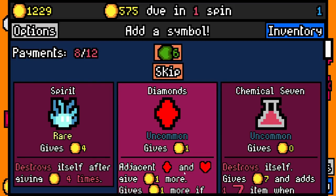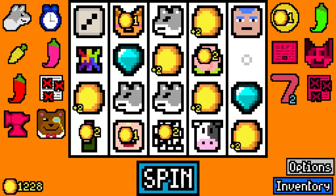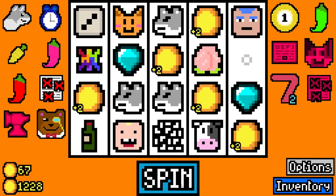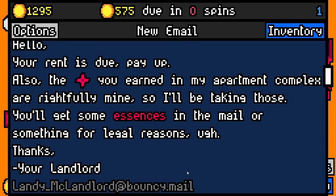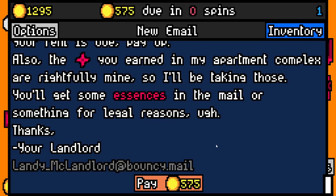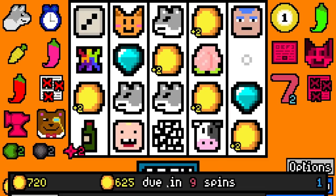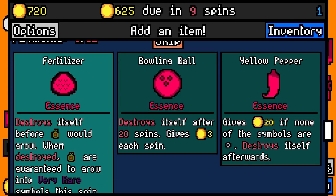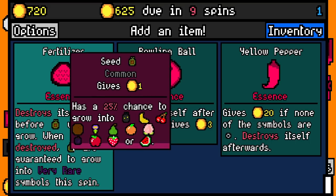Have you tried a full hex build yet with the new essences? I think we have tried maybe twice. We tend to get Holy Water a lot on the videos, but I never manage to get a good hex build out of it — it's always too late. We'll stream some more this week hopefully. We'll pay 575. We tend to get Holy Water Essence a lot on the videos. This seed is going to need to grow into very rare. Is it just watermelon? I think it's just watermelon.